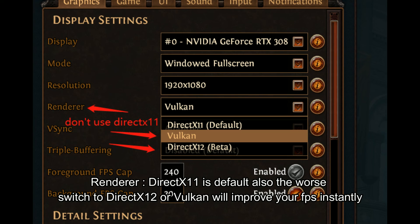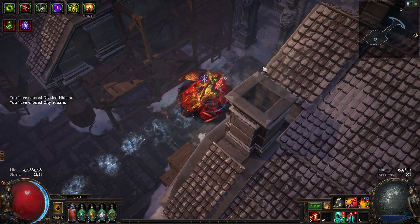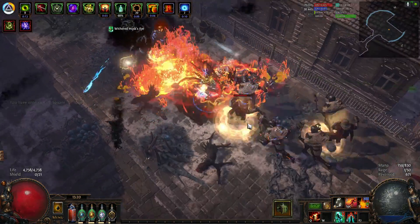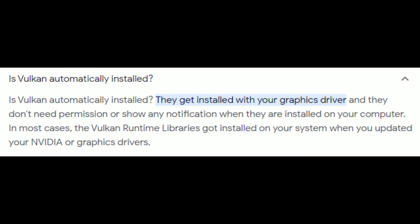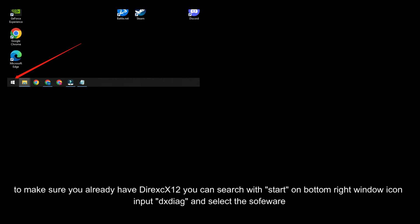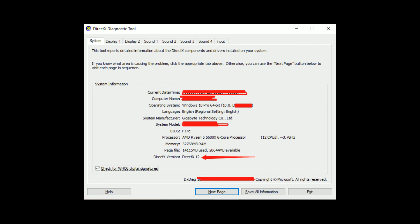Renderer: it is a huge mistake to have DirectX 11 as default. Switching to DirectX 12 or Vulkan will improve your FPS instantly. Vulkan is automatically installed by GPU drivers if it's supported. DirectX basically comes from Microsoft Windows and will be updated when Windows determines it needs to be. To make sure you already have DirectX 12, you can search using the Start icon on the bottom right. Type DXDiag, select the software, and it will show the version of DirectX currently installed.